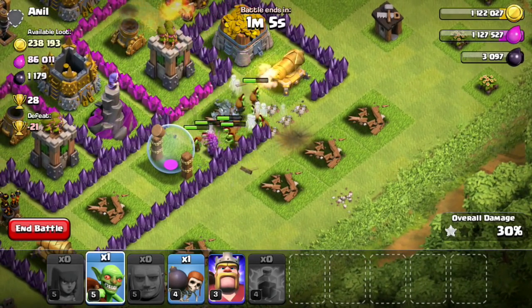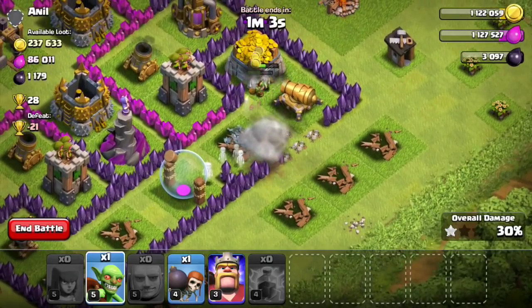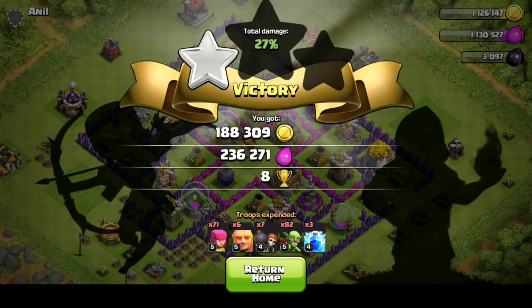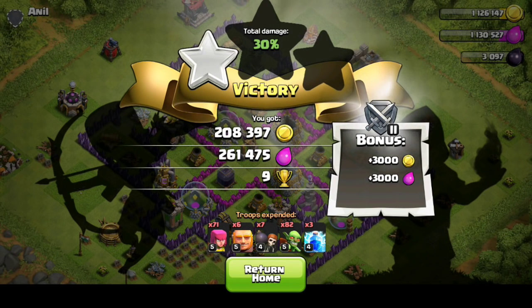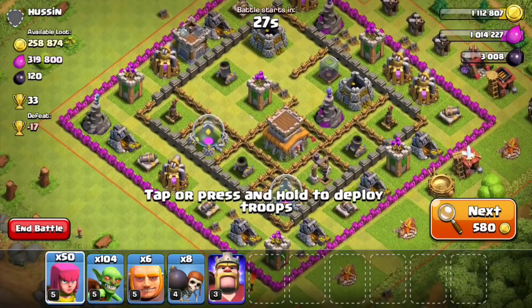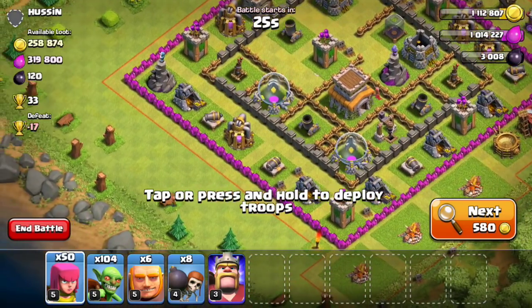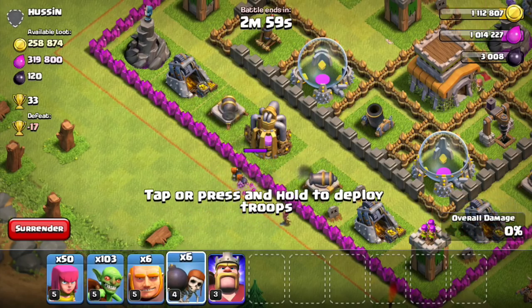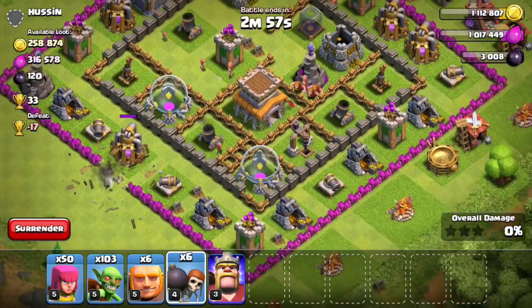It started at 113,000 and dropped down to 86,000, so I made about 30,000 elixir from that. We ended up at around 470,000 resources for this raid — not bad. I wasn't able to steal all of the gold; I actually got almost all of the elixir instead because the gold mines were way better defended than the elixir pumps. Still, 470,000 resources is not too bad at all.